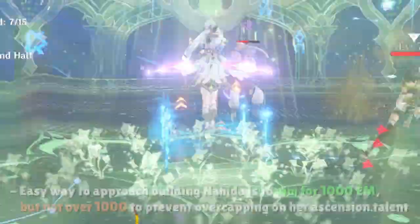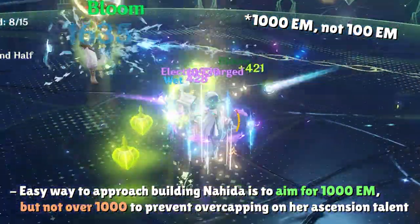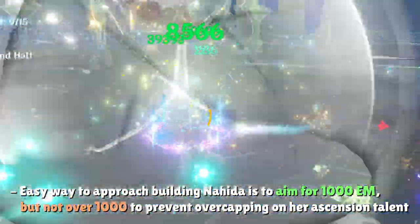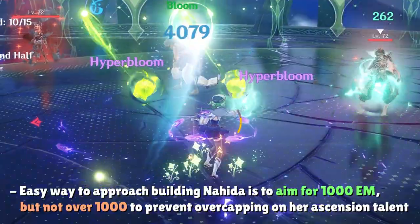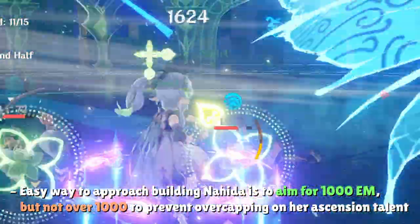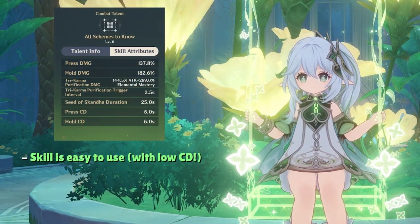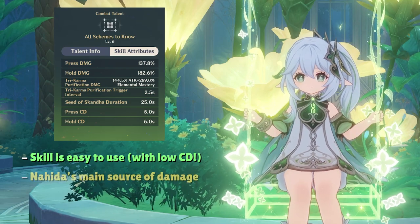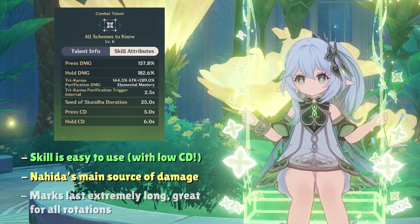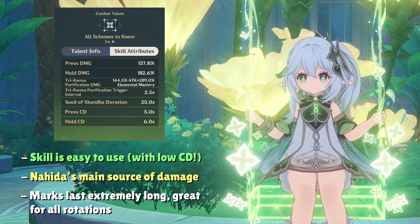Getting as close as you can to 1000 EM without going over is the key to building Nahida — not just because of her second Ascension talent, but also because of her burst and her first Ascension talent. Overall, Nahida's skill is super easy to use and it's her bread and butter ability. It's her main source of damage, and the marks on enemies last much longer than the skill's cooldown, making it her main source of off-field Dendro application.